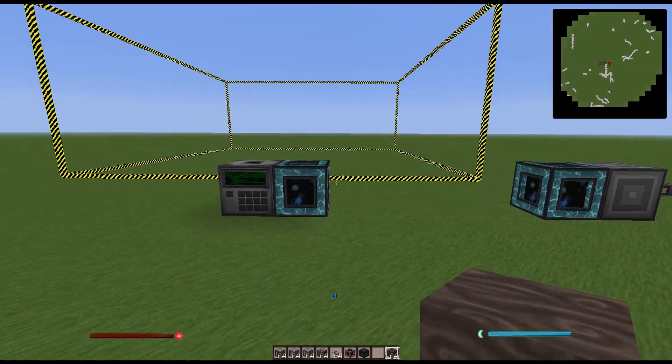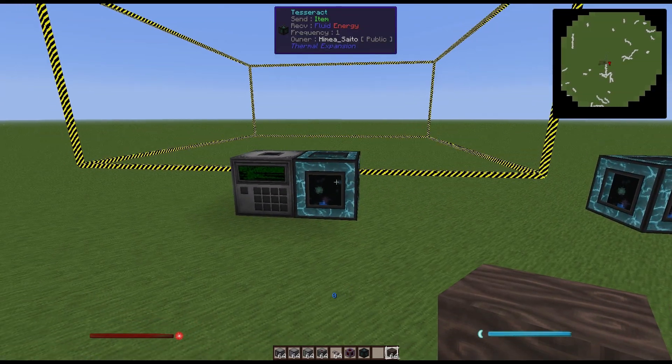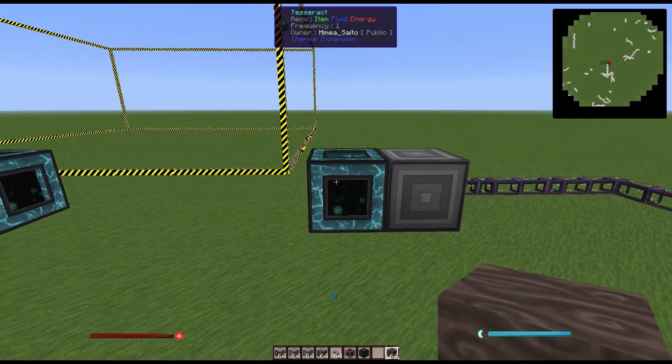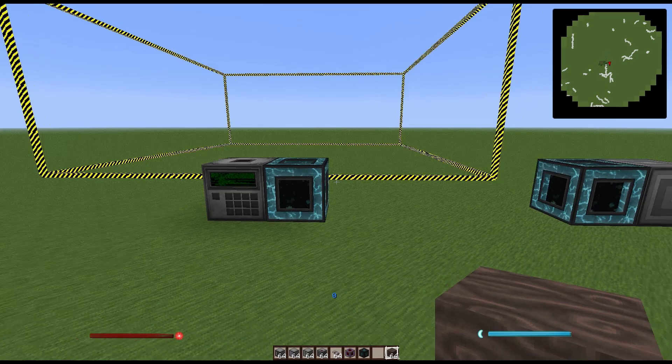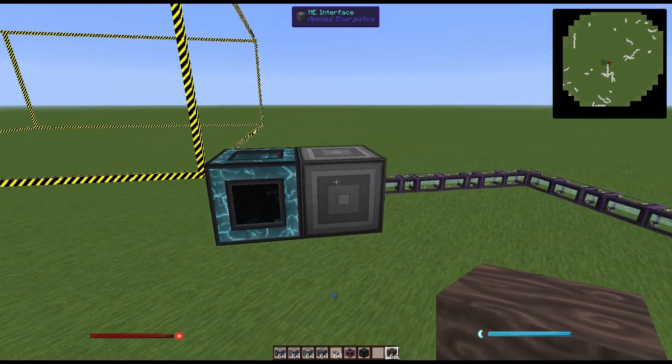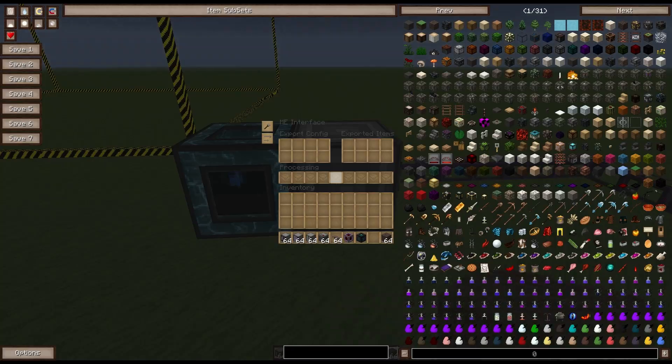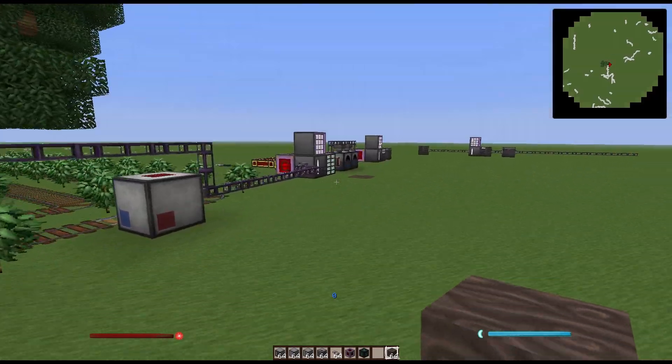Over here I have a quarry where you can see I have a Tesseract. This is useful because you can have a Tesseract automatically put any remote storage directly into your network. Here I have the Tesseract connected to an ME interface, where the quarry would be putting items into this interface, which is then exported into the network.